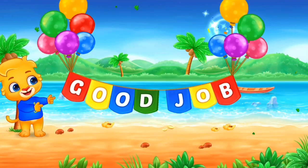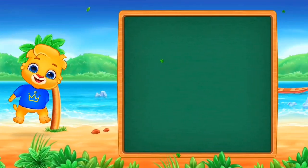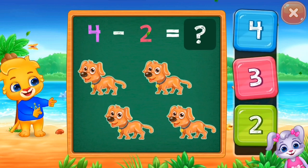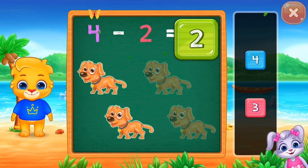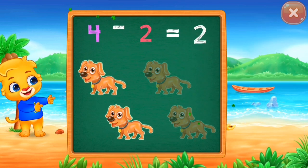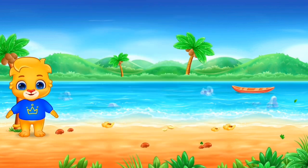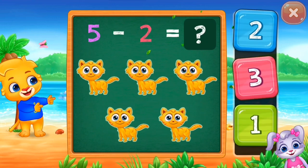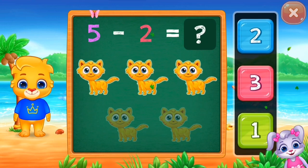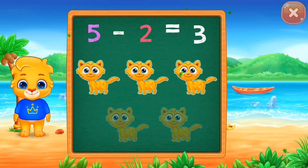Good job. One, two, four minus two equals two. One, two, three, five minus two equals three.